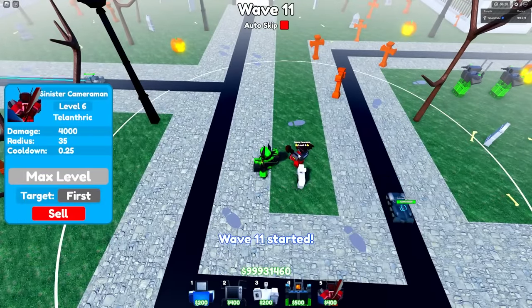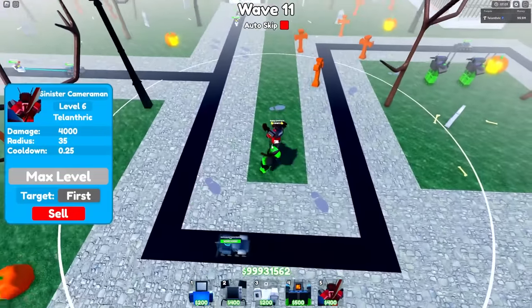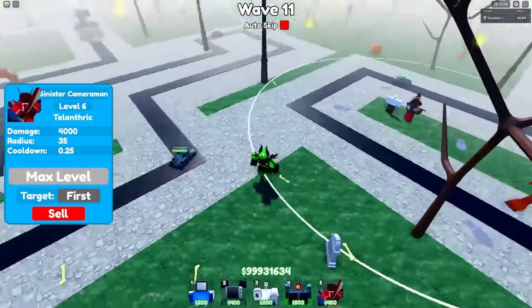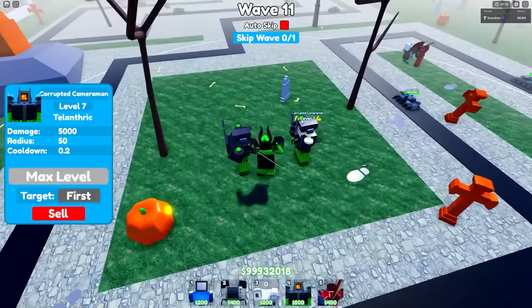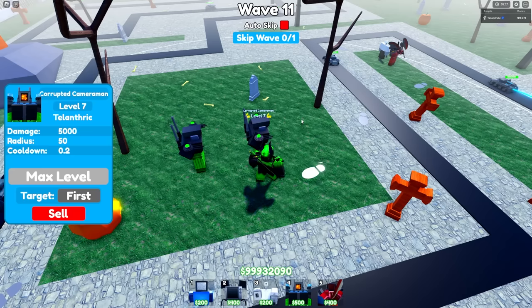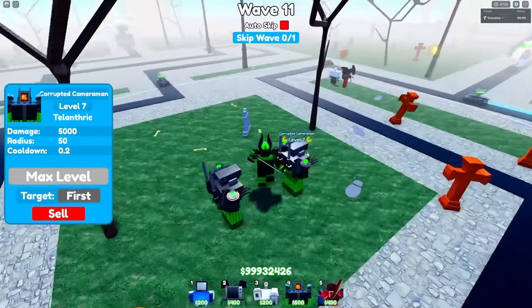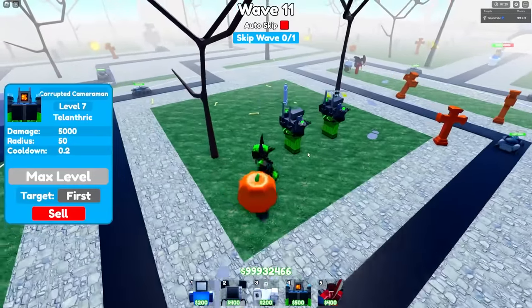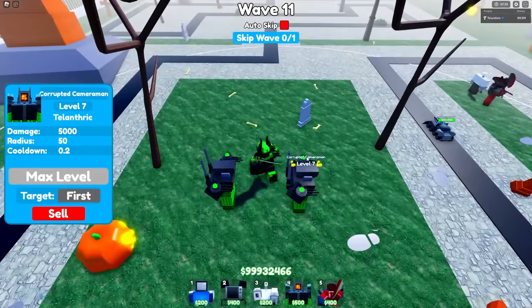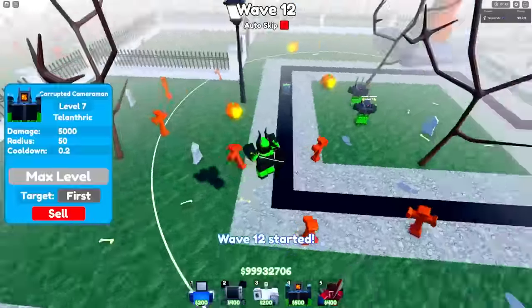He also has 50 range, which is really good. Everything that costs less than its DPS — like the Sinister Cameraman only has 35 range, and the Ninja Cameraman had around 20. Compared to the Upgraded Titan Cameraman at 28k for 20k DPS, the Corrupted Cameraman is literally cheaper with more DPS. The Titan Cameraman does have slightly more range and 5,000 AOE damage with a slow, but the Corrupted Cameraman is definitely better overall.